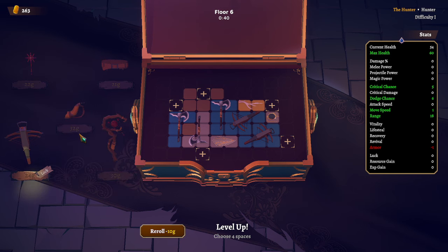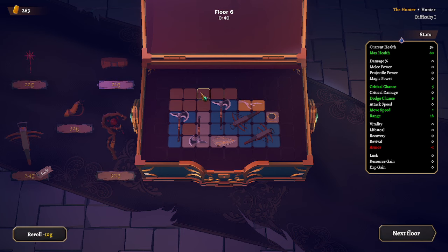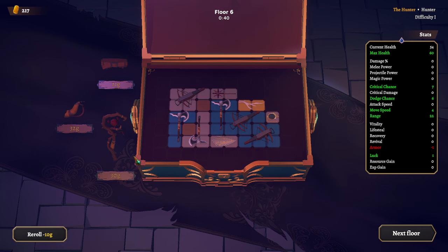Oh, it locked that for the next roll — that's actually really cool; I did not know it did that. All right, so we got another four. I'm going to do this right here and we have enough to get this and this. No anvil — that'd be crazy if we got an anvil.